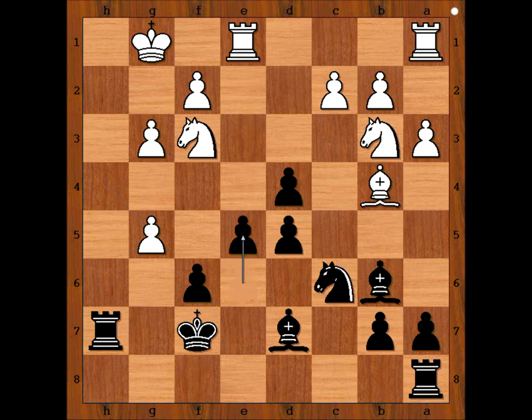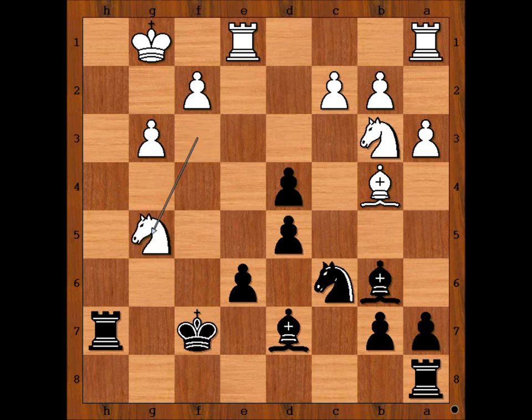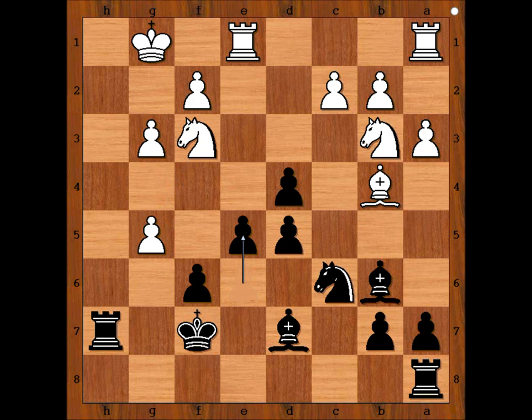Botvinnik played E5. Taking the pawn on G5 would be a terrible mistake — then Knight takes on G5, check, fork, and the king and the rook. So we have E5. G takes on F6, King takes on F6. Material is equal, but black has a strong center and the bishop pair that give him a winning advantage.